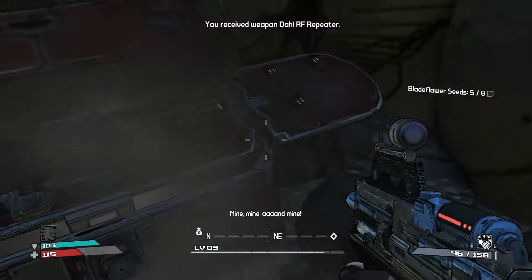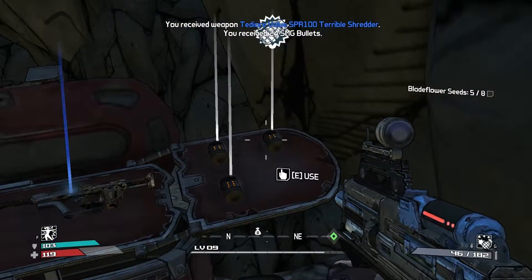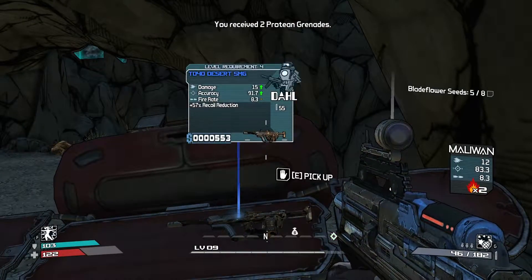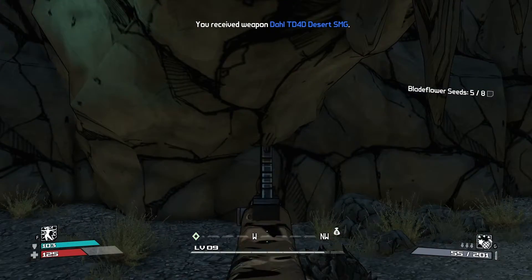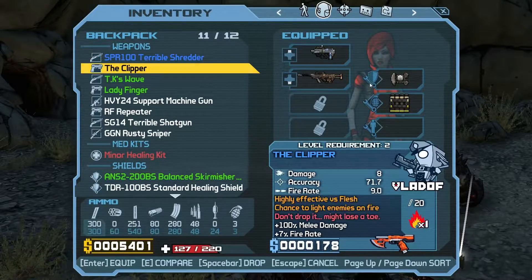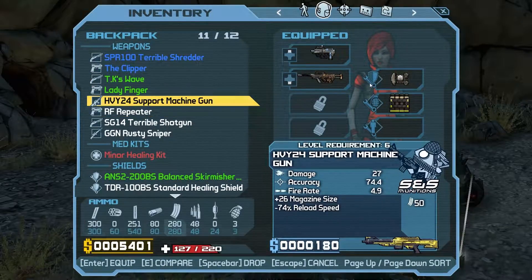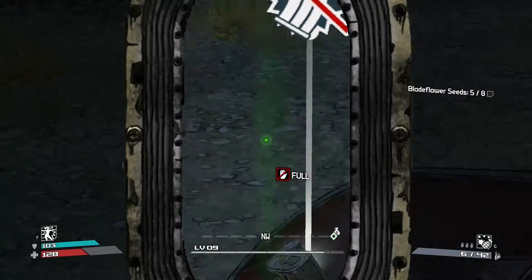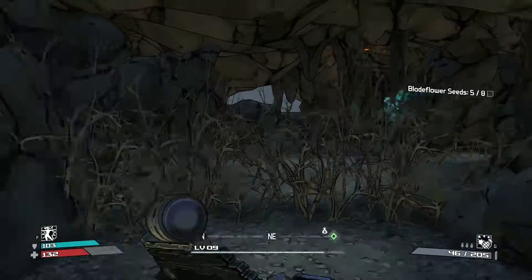We have a red chest here. Blues inside — a level 13 shotgun, that'll be really good for reselling. Oh, that other one is only level four, that's not going to do me too well. I do have a sniper now, so I'll just have this as a really long-range weapon if we need it, like we did before. But SMG will still be the primary gun.